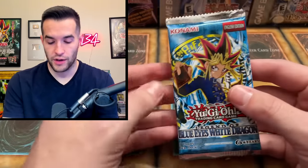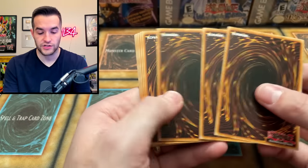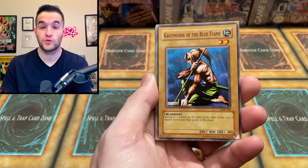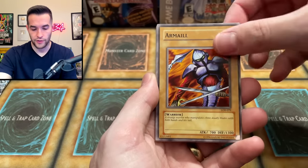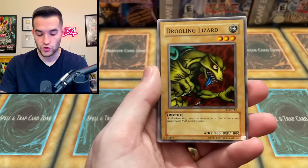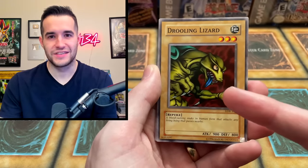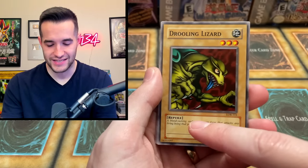I always like to do Metal Raiders last, and also L.O.B. These packs feel a bit different — there's a 2013 and a 2017 Legendary Collection game board print, so I'm not sure which era these are from. We pulled Kagamushi, Hard Armor, and Arm Ale, plus Drooling Lizard — whose flavor text calls it a 'blood sucking snake in human form,' which is a weird translation error since it's clearly a lizard with arms.